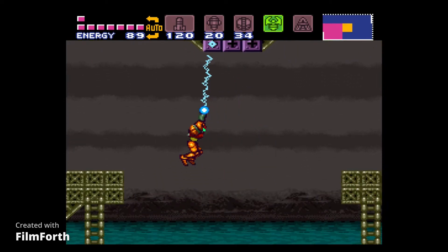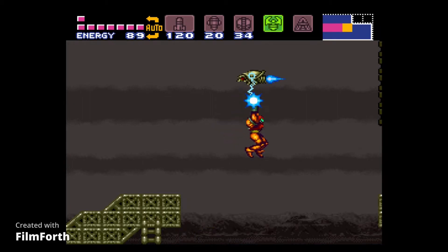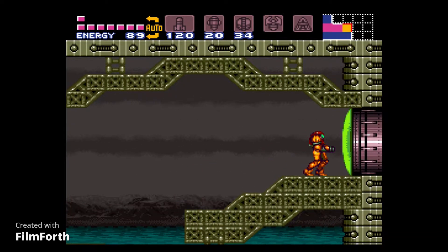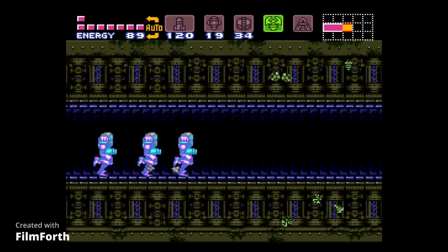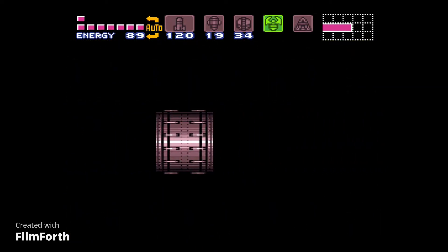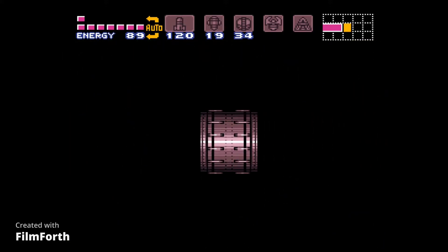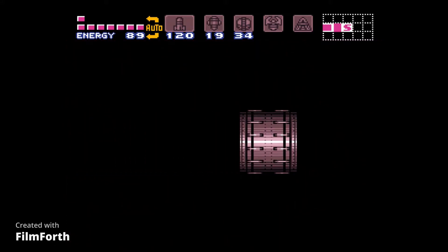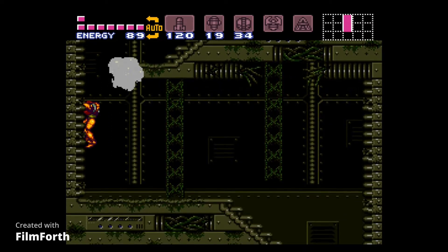Now that I think about it, it's recommended that you save by your ship because — well, you'll see in a moment. Don't fall into the water otherwise you have to do this again. Welcome to the Wrecked Ship — it's very ominous music. The reason you want to save at the ship is because there's no power in this area, so you can't save here. If you die having only saved by the ship it's going to be horrible and painful.